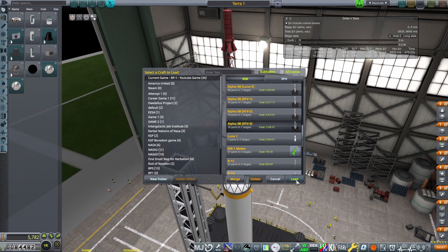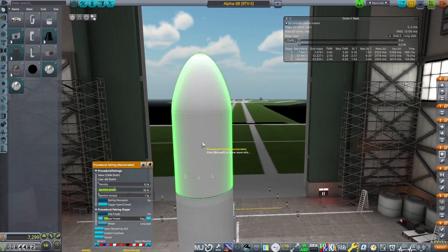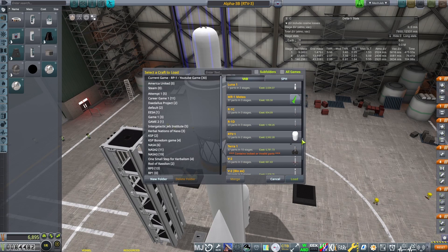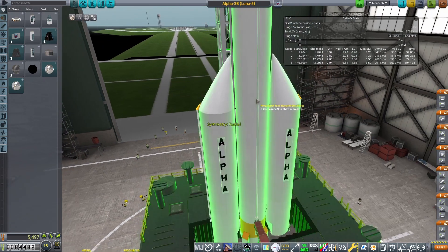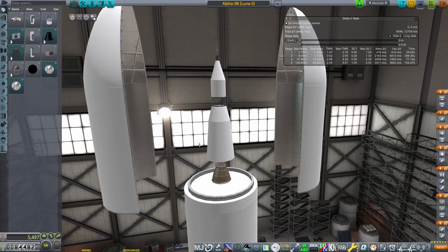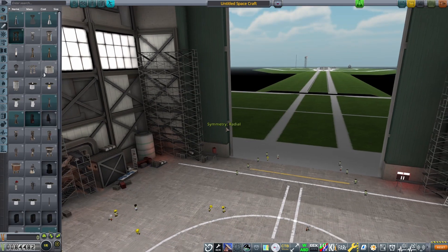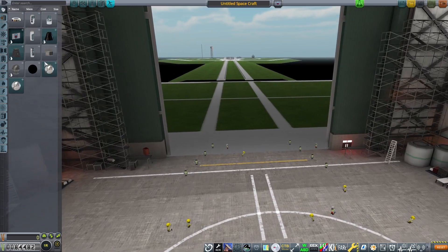We have our Alpha-3B RTV3. What we want to see is how much payload we can actually send to the moon. The issue is if we look at our current lunar rocket — Lunar 3 — we have the payload capacity to send something, but that's not really enough. We need to send something much bigger. But before we can do that, let's keep our four-ton capability in mind — four tons to low orbit means that's what we have to send something to the moon.